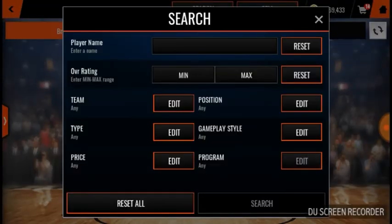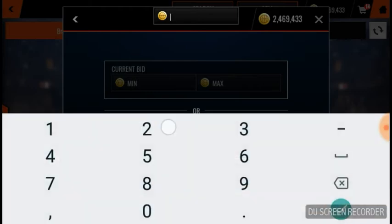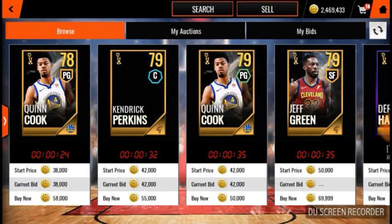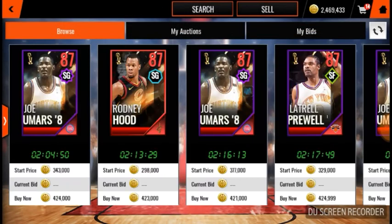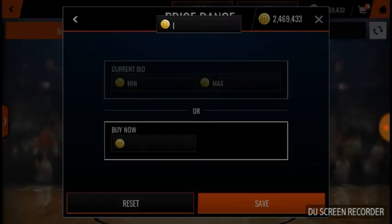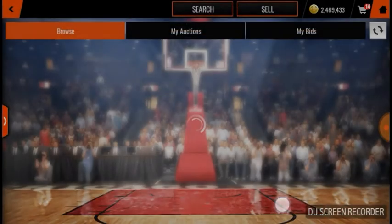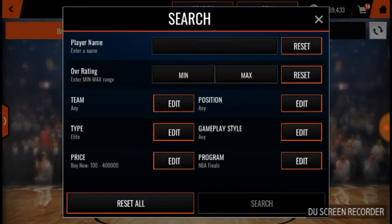You can snipe these final elite players for like 425k and under because they still go for 500k or so. It also depends on what server you're on — I'm on server three right now. On this server you can snipe them for around 320k and sell them for 400k real fast.